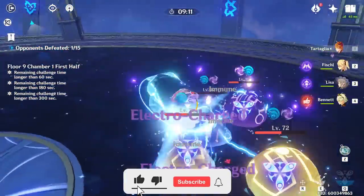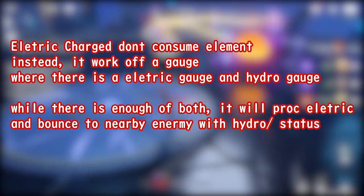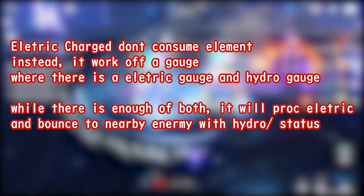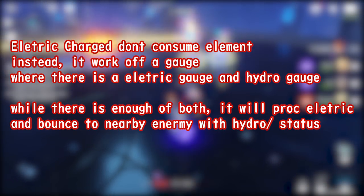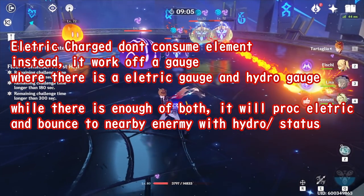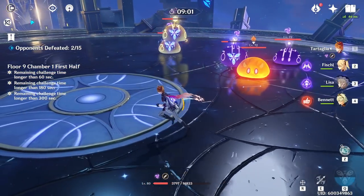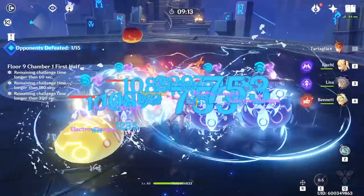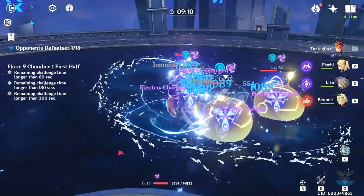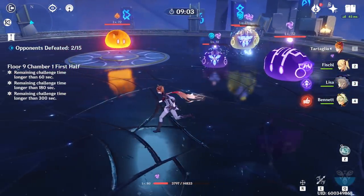With Vaporize out of the way, let's talk about how Electro-Charged works — one of its more unique properties. When Electro-Charged happens, it doesn't actually consume the Hydro and Electric status of the enemy. Instead, there's an internal counter for both Hydro and Electric status, and while both counters are still available, it will continuously perform the Electro-Charged reaction and bounce the lightning. The slimes have both Hydro and Electric status applied but they are not consumed — the Electro-Charged will proc periodically and bounce lightning around. This means the more frequently you apply Hydro and Electric status the better, and characters like Childe, Fischl, and Beidou all apply their status very frequently.